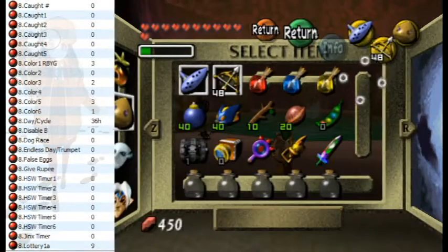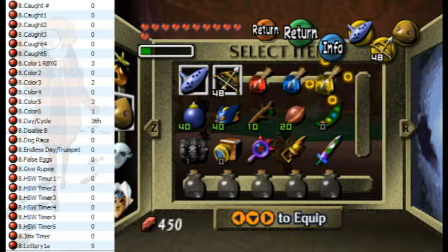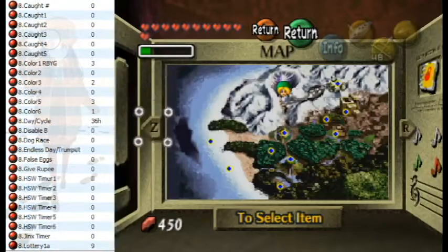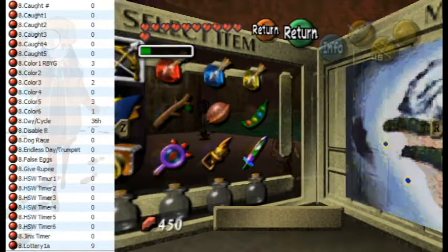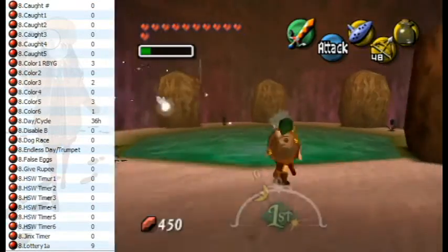To do white arrow BA, you're going to need this entire column to be empty, so that way when you go up-left you'll land on the white arrow. Simply put your cursor on one of these bottles, go to the map screen, and then go back to the item screen. On this frame, you're going to hold up-left and then equip your white arrow to a C button. And now we can do BA.